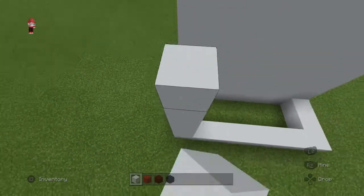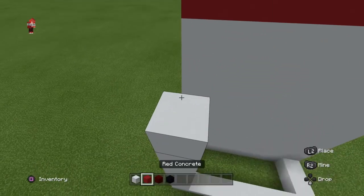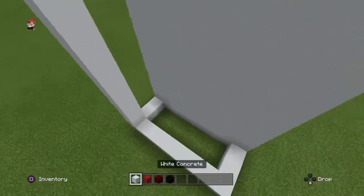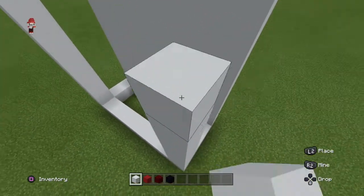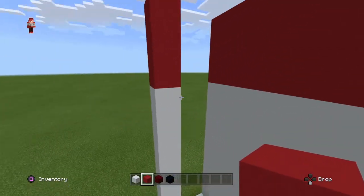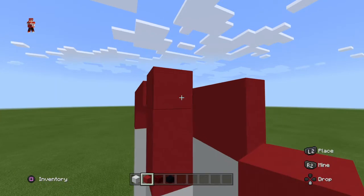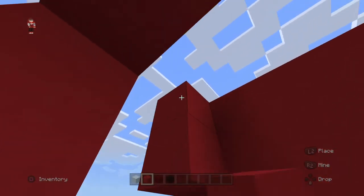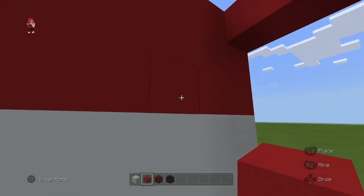Then you want to go up and connect the white. When you get to the red, do three up of red. Do the same on the other side. Just like that, then connect the red and the white.